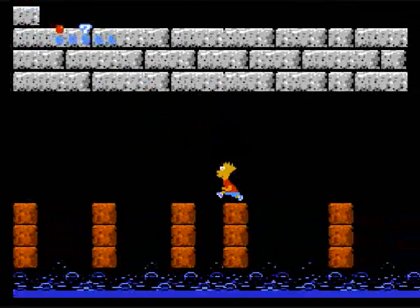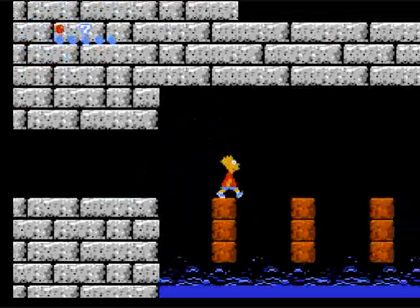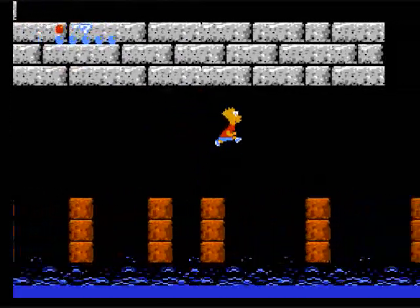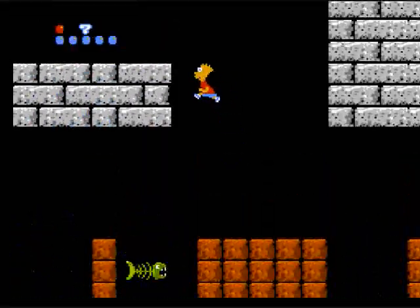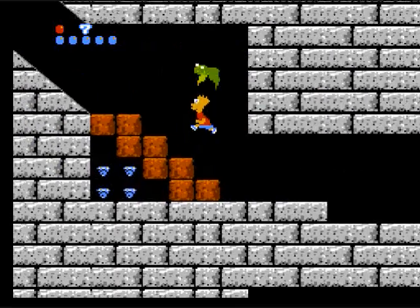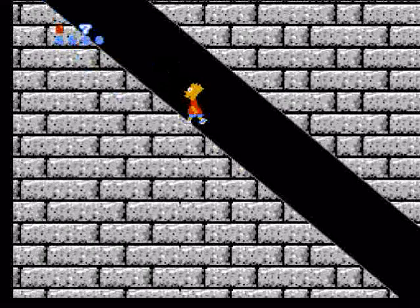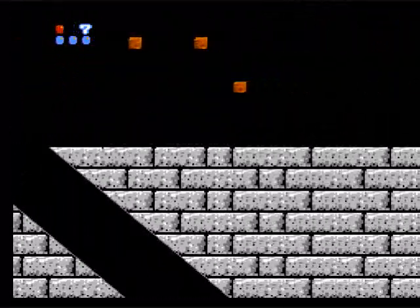I gotta make some tricky jumps and not die, of course. Is that water? It looks a bit too bubbly to be water — look at it. It looks like blue lava. I can't get those points. And why are the bats green? Then again, it doesn't matter what color they are, I hate them.